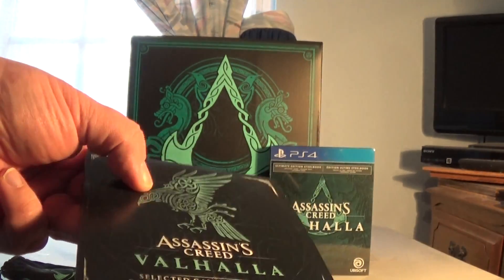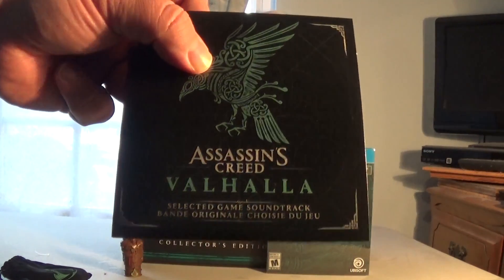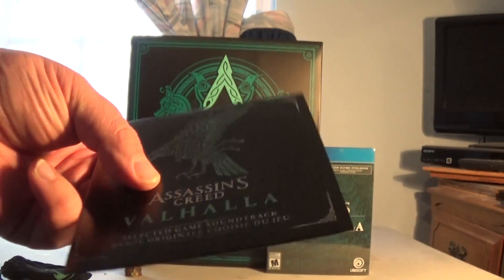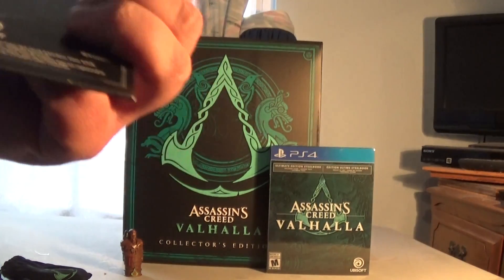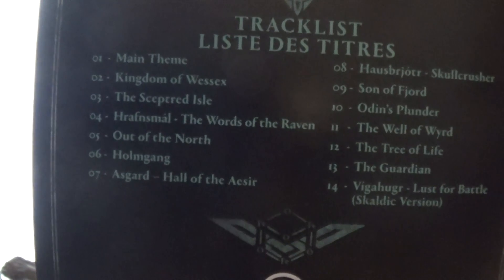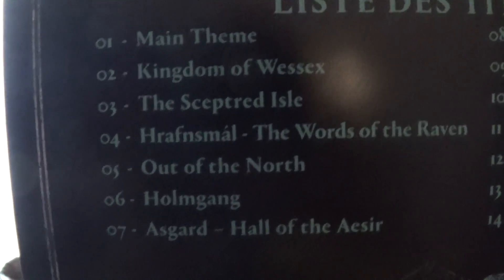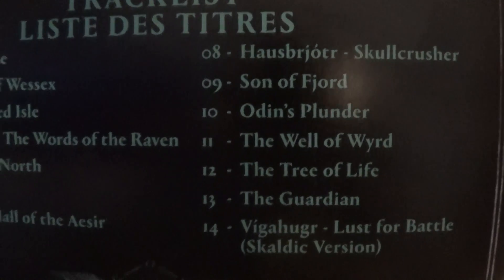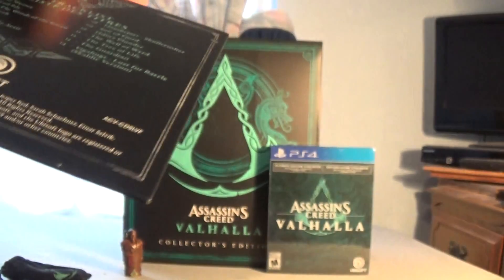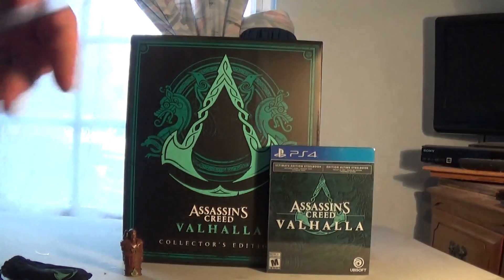In this game, your bird companion is a raven, so there's the runes for that. You've got the Assassin's Creed Valhalla logo there, and on the back you have all of the tracks. It looks like there's 14 of them. You've also got the Ubisoft logo with another Viking rune up on top.